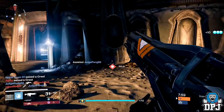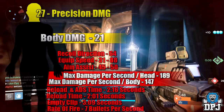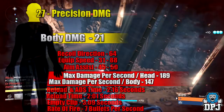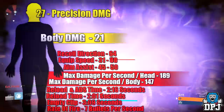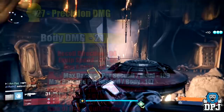Let's take a further look at the base stats. Rate of fire: 7 bullets per second. Damage to the body: 21; damage to the head: 27. It will empty its entire clip of 25 bullets in 3.09 seconds. Reload time as standard: 2.01 seconds. Reload and ADS ready time: 2.16 seconds. Damage per second to the body: 147; to the head: 189. Aim assist is between 45 and 50 depending on perks. Equip speed is between 31 and 88 depending on perks. Recoil stat is 64.